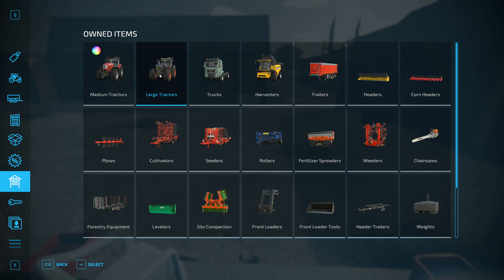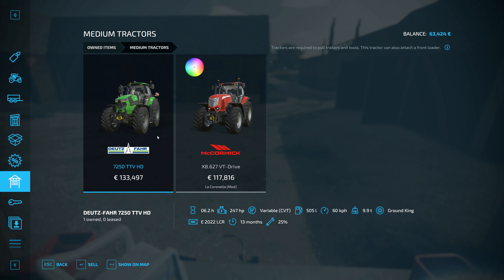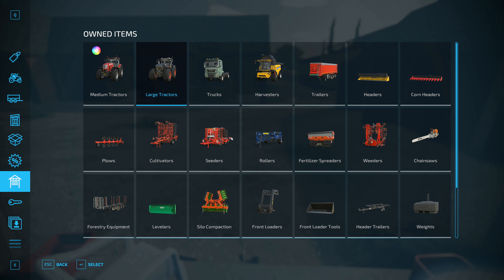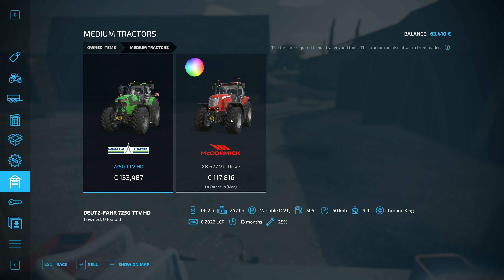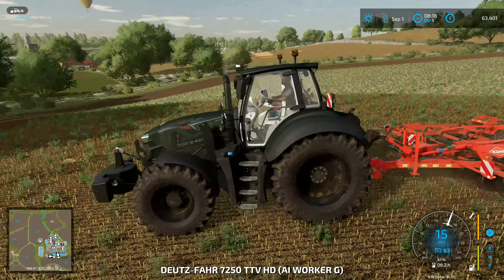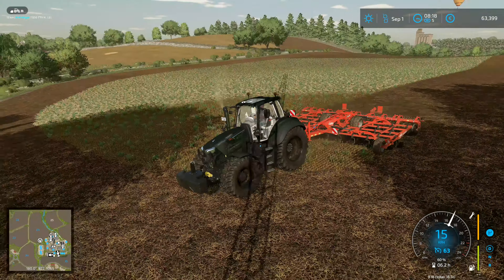We've got three tractors: the Deutz, the McCormick, and the bigger one — the Fendt. That means I'm going to roll a d6: one or two is the Deutz, three or four is the McCormick, five or six is the Fendt. That's a four — right, we have lost the McCormick for a month. We cannot use the McCormick until next month. The Fendt is out in the field with the cultivator, and the Deutz is parked. At least I don't have to have a tractor just parked up under a hedge.